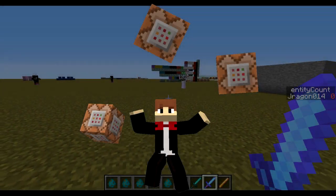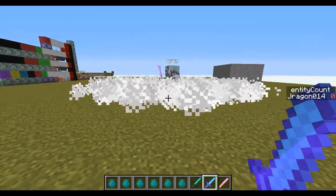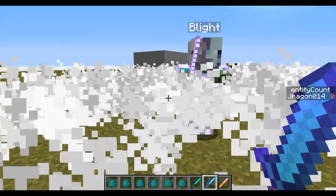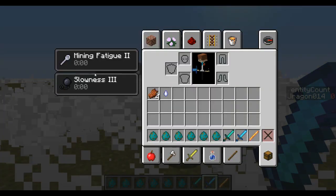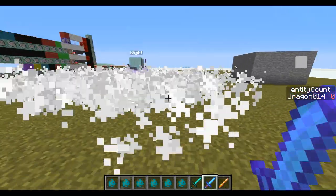This is a new one — this is the Blight. The Blight doesn't really do much except make you very, very slow when you go too close to it, and it gives you mining fatigue. You can also summon some icy minions as well.